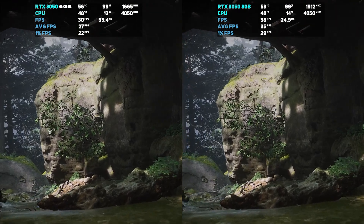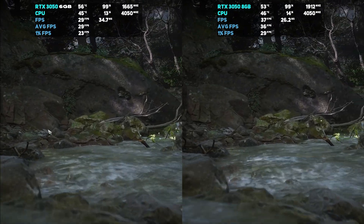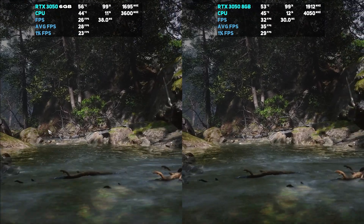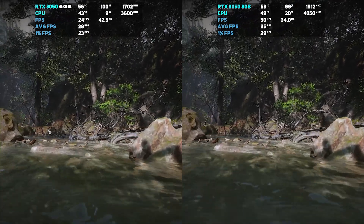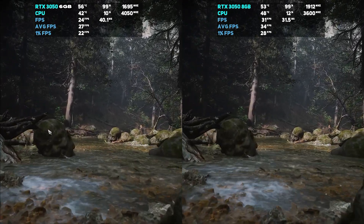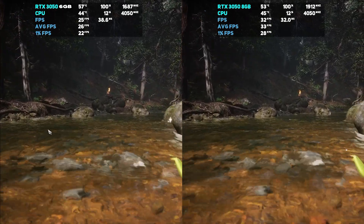Moving on to Black Myth: Wukong, played at a high preset with DLSS set to balanced — which I do not recommend for these cards whatsoever. This is a perfect example of a very demanding game and both of these cards most definitely struggle at any sort of high settings. For the average FPS on the 8GB version we saw around 33 FPS and 26 FPS for the 6GB version — that's about a 30% increase for the 8GB version, around 7 FPS more.